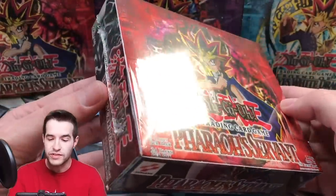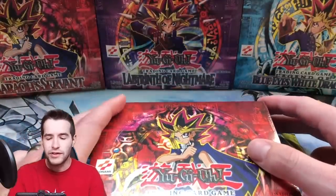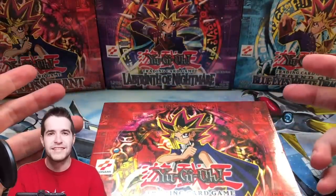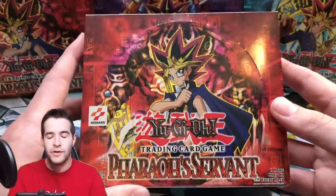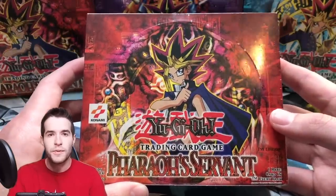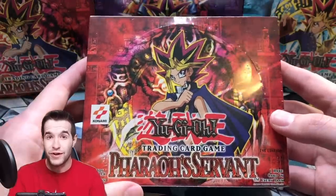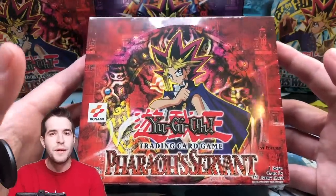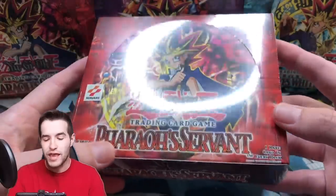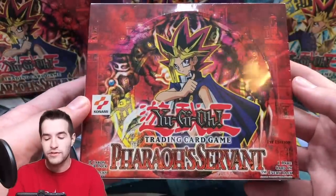Hopefully this has a Genzo inside. We haven't opened a Pharaoh's Servant first edition box since 2019, when I opened my first one and pulled a first edition Genzo that graded a PSA 10. That card is worth like seven grand now, which is crazy. We also pulled Buster Blader — maybe I'll do that again for someone else. Really beautiful hobby box.